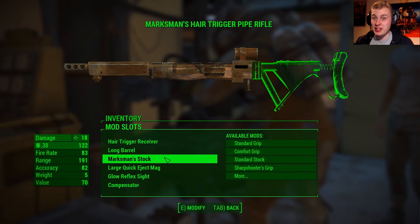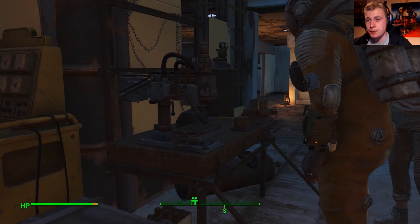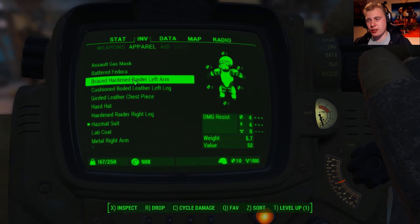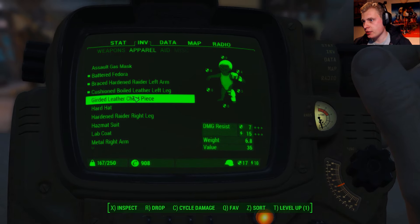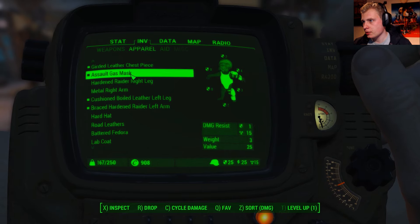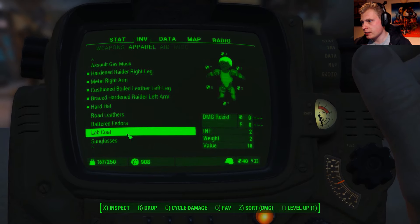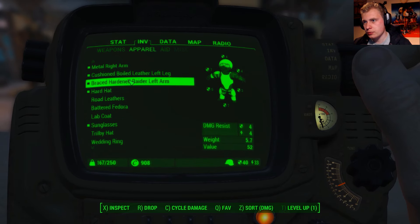I've been a little bit busy. What I realized is that most of the things I want to upgrade I cannot upgrade yet — you need higher levels to get better stuff. You have to make a choice in this game: do you give points towards combat damage or towards building your settlement? I've got left arm, hard hat, sunglasses — more than enough protection for now.